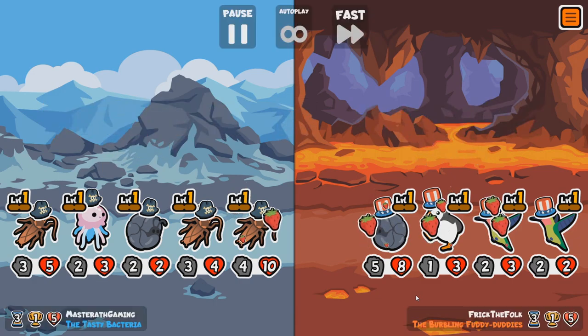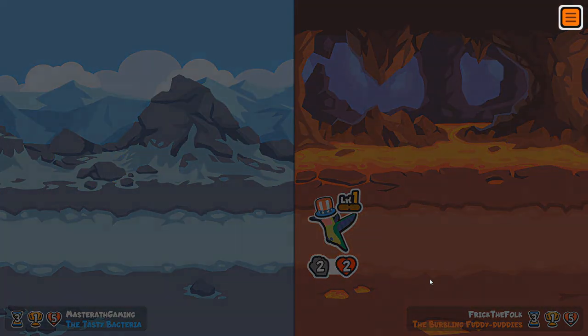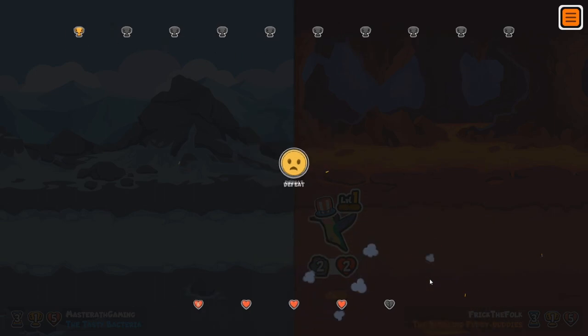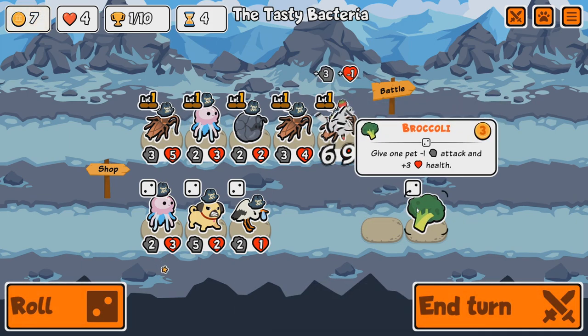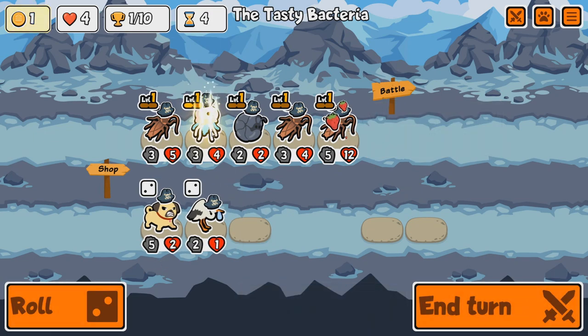That's a lot of stuff to deal with — a lot of Hummingbirds, a lot of Strawberries. Maybe Strawberry is the combo here. We've got Broccoli and Fried Shrimp: plus three attack minus one health, and plus three health minus one attack. Sounds good to me.